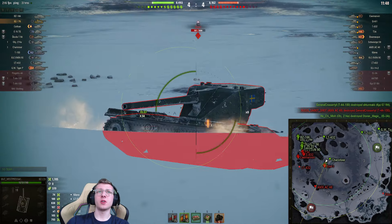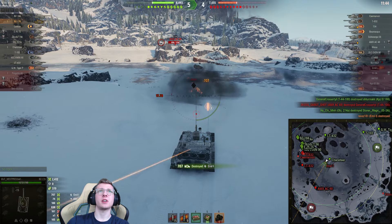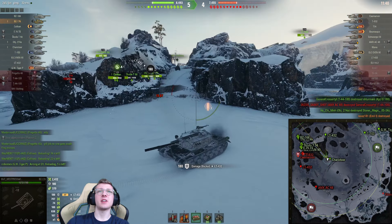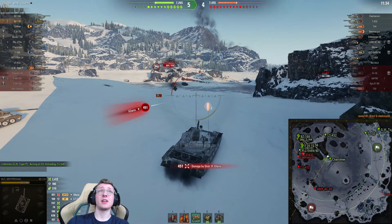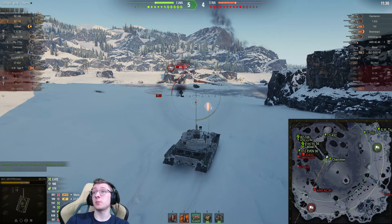There's the Emil. We don't have the gun depression yet, but there you go — easy 700 damage shot into that tank, and he's dead. This thing is so stupid. We've already dealt 2,400 damage. We got hit by the Keylana and that was still a pretty nasty roll — 450 is a little stupid.